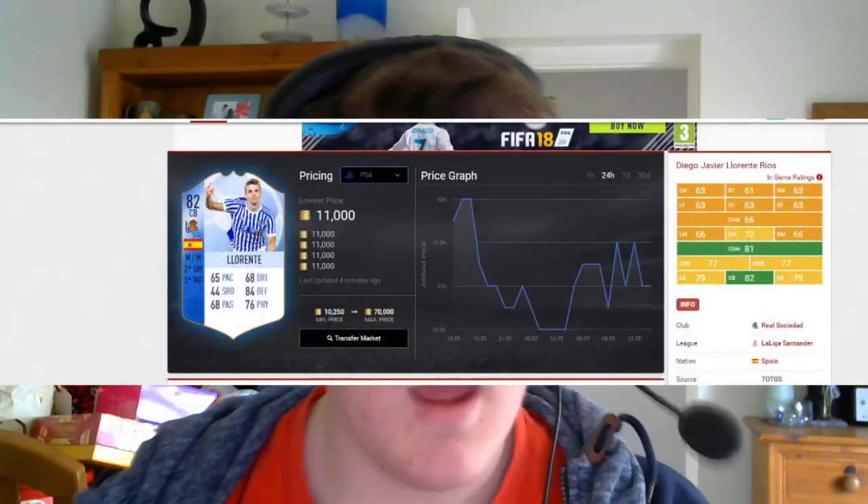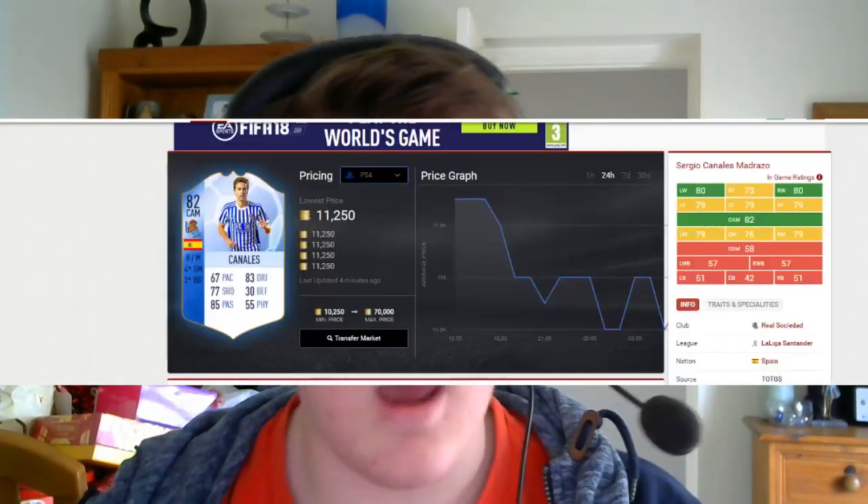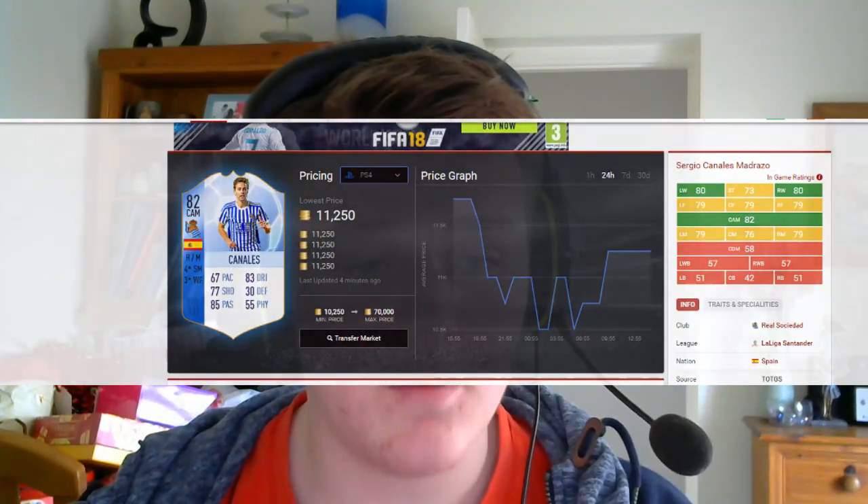Because of that, I just bought those informs for about 10k to 15k, and I sold them both for about 40k. I will show the footage of that in a minute. The two cards I'm talking about is Llorente, which I will put up on the screen right now, and also Canales, who is also from Real Sociedad.